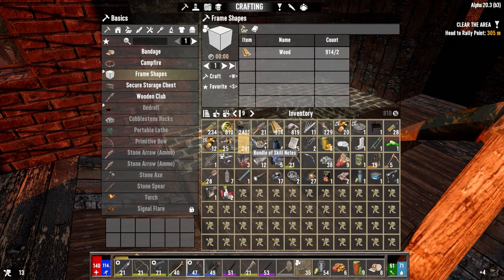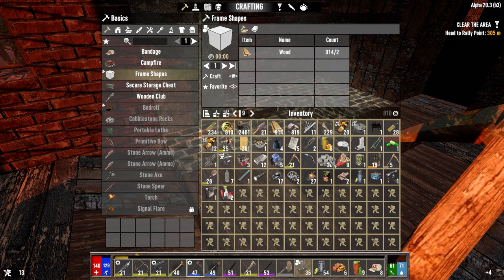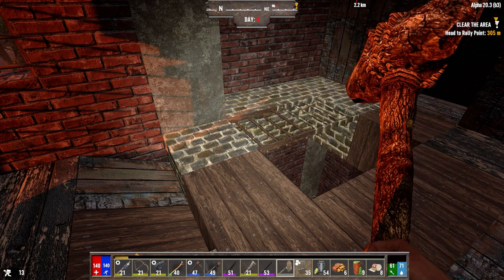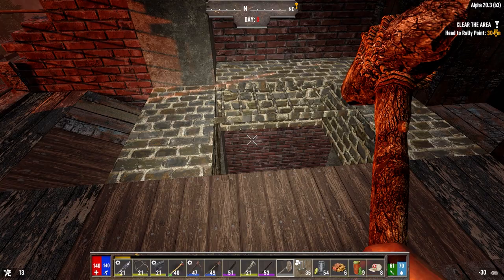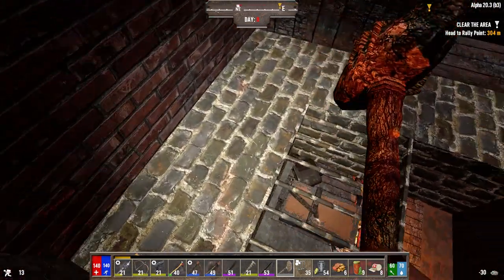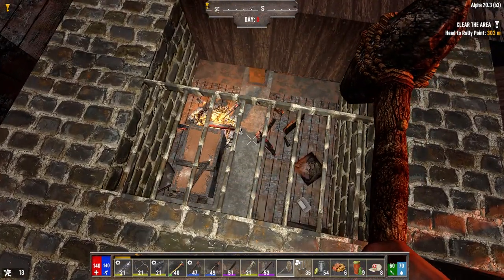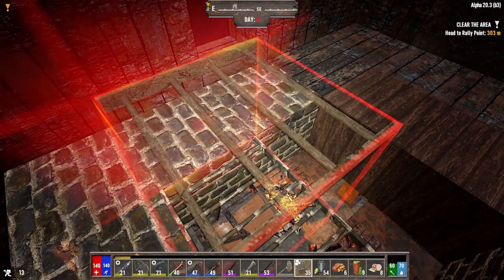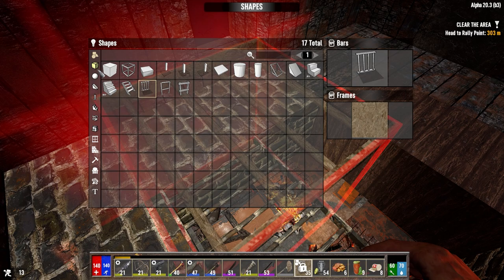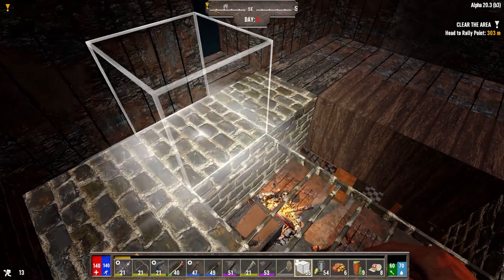Now how much cobble do we have? 38 — so we've got enough for three more blocks. Let's just do that guy, that guy, and that guy, because we're probably going to be back here most of the night. Let's not die. Turn these guys into frames in case we need to pull back up again.